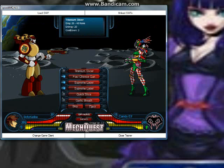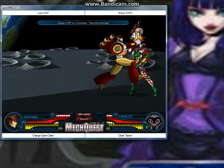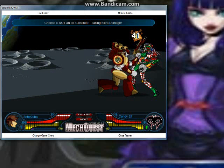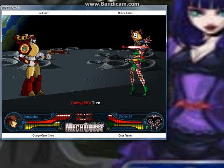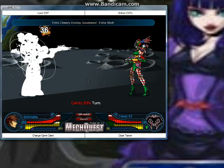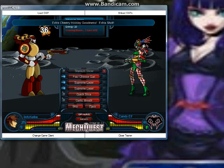Let's start with the Titanium Slicer, which is a pretty powerful attack. He does extra damage. Cheese is not an oil substitute, dealing extra damage.